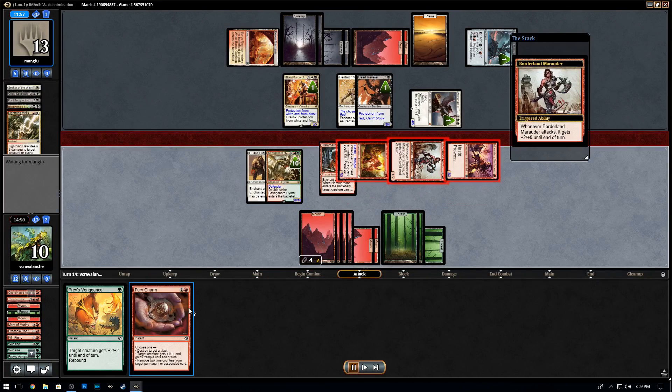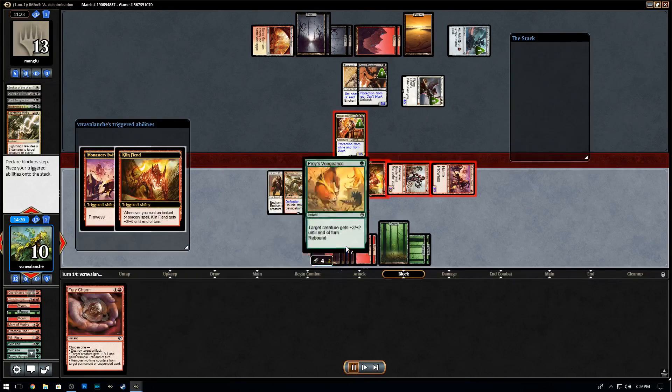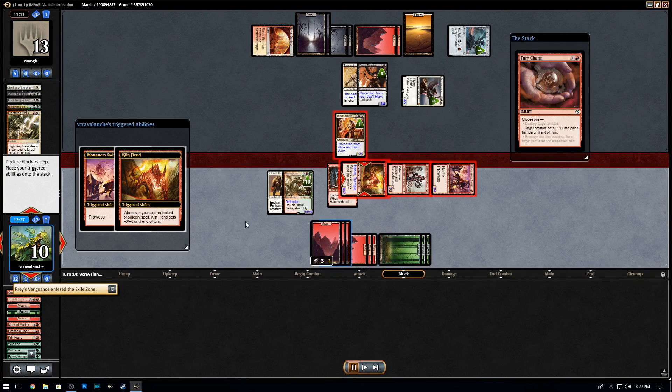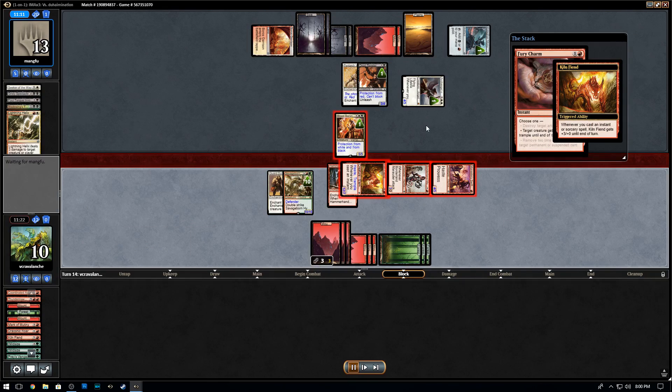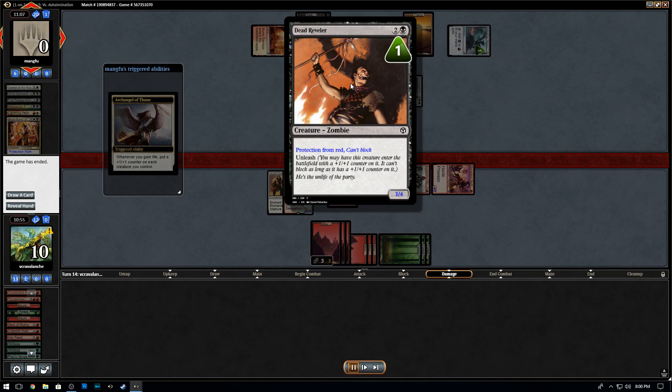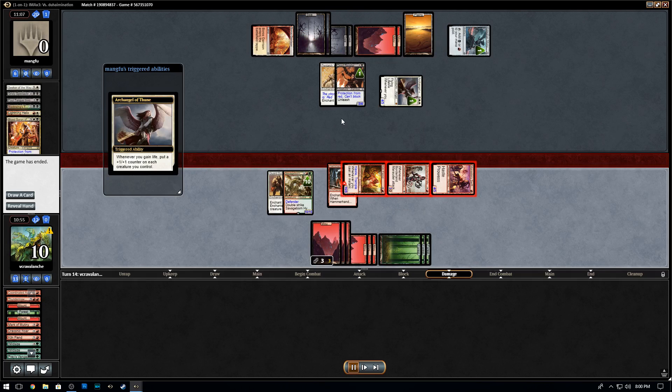We get a Fury Charm off it — we need the Fury Charm to be perfect damage here. My opponent blocks and we pump, pump again. That ends up being the perfect lethal damage to finish off my opponent. It's kind of ironic that Archangel Thune ended up losing my opponent the game by putting that counter on the Dead Reveler. That's funny with Unleash — it doesn't have to be Unleashed; Unleash just puts a +1/+1 counter on it and gives it the ability that it can't block if it has that counter. So keep that in mind when you play Unleash cards. We did get very lucky, but we had a couple outs — Fury Charm, Praise Vengeance, or a Hammerhand-type card would have worked. That was match number one.